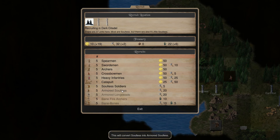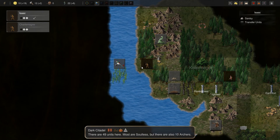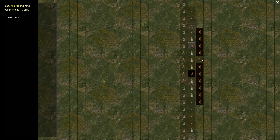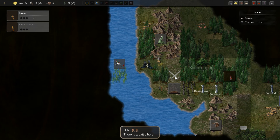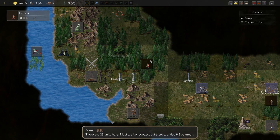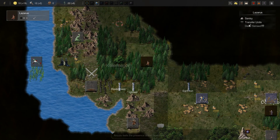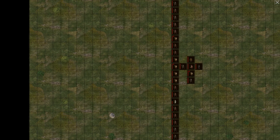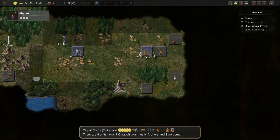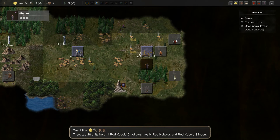We're going to deal with these boars, but I might want to do it with some armored soulless in the army. We'll take the scout and the armored soulless with us and attack. Now we move up here. We cannot control the necromancer this turn — his insanity is 67, so it's more likely he'll be insane any given turn than not, which is unfortunate, but that's just how it is.